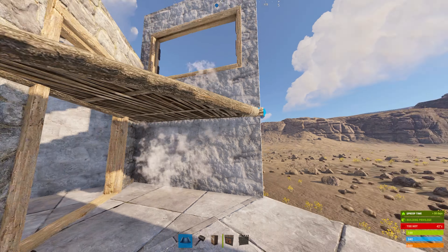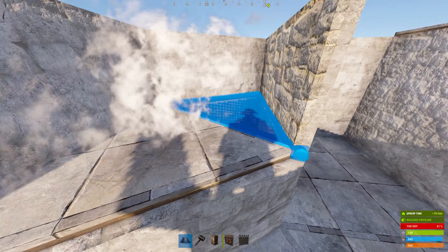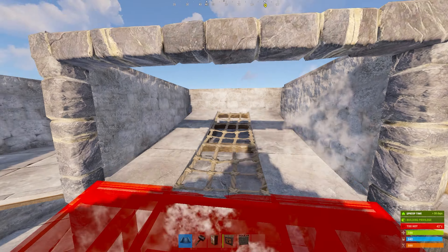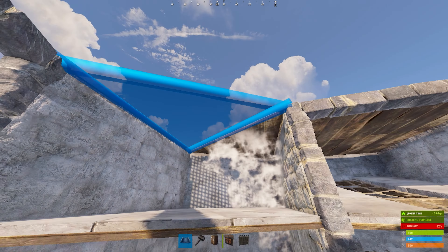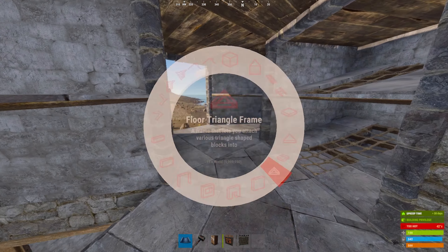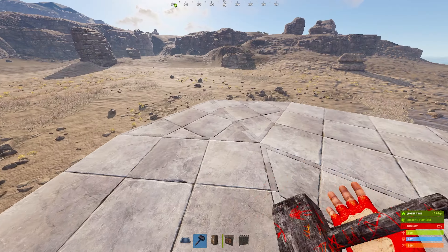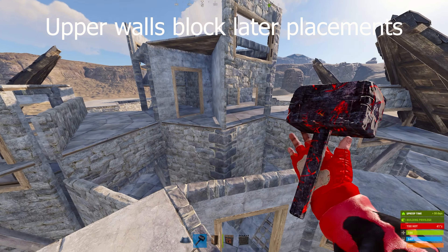We'll now move up to the second floor and finish up our starter. When building up the third floor, please keep in mind that the inner peak floors might not place because of the higher walls, as I show here.